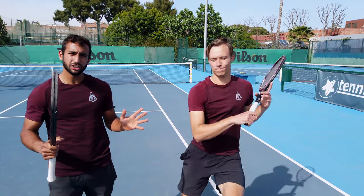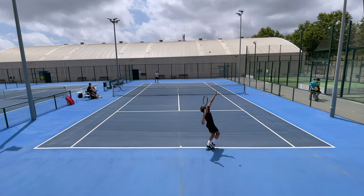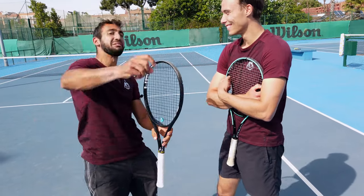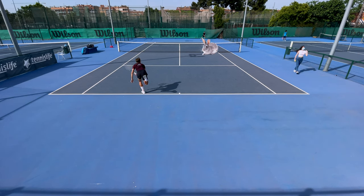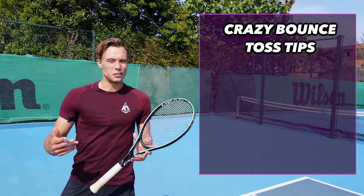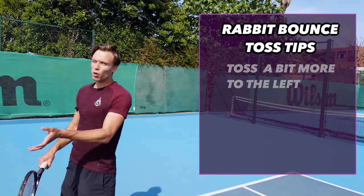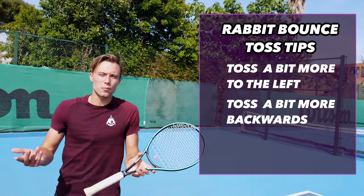Let Grisha explain about the toss. This guy maybe did three or four second serves in his lifetime because of his first serve, but when he does a second serve, it just bounces like rabbits over the opponent. One of the main things that changes in a second serve compared to a first serve is the way you toss the ball. To get that rabbit bounce you gotta toss your ball properly — it has to go a little more to the left and a little more back, basically on top of your head.